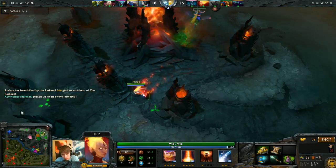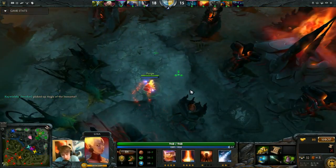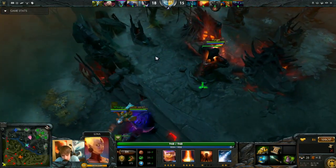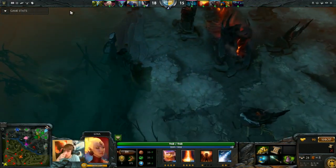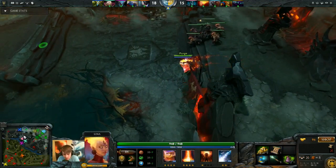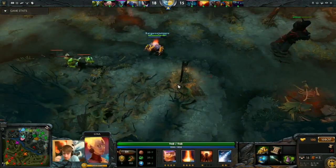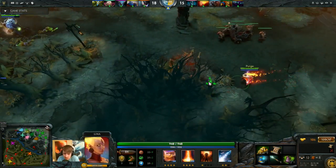Now it kind of looks like I have too much mana, and this is kind of true, but again this is based on my positioning. I need to stand way behind my allies. If I'm the one that gets charged by Spirit Breaker, we'll probably just lose the fight or I'll die for sure. Me casting stuns is absolutely crucial.